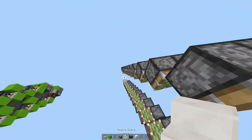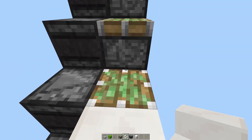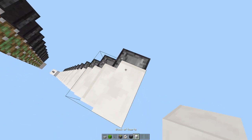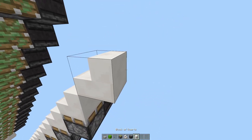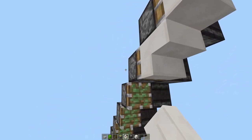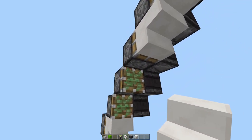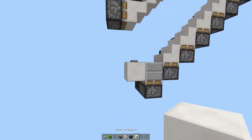Now place the stairs going up on all of these. We can place a block here, another quartz stair, remove that block, block here, more stairs like that, and all the way down. Place a block here as well.